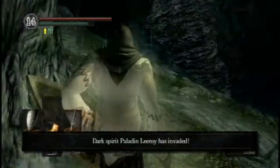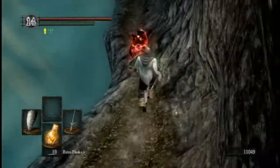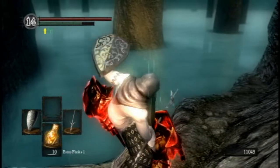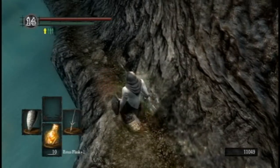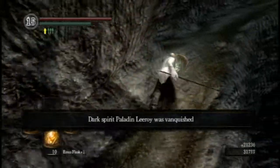A lot of people try and fight Leeroy in this cavern here, but I prefer to fight him out here because he's easier to parry and he won't fall off the roof. He has like 800 health if that. Yeah, so he's toast. And I get my humanity, I get Grant, and Sanctus.